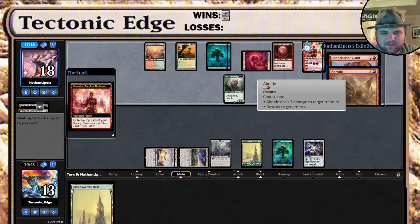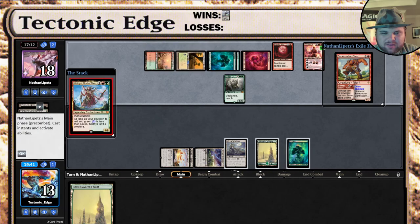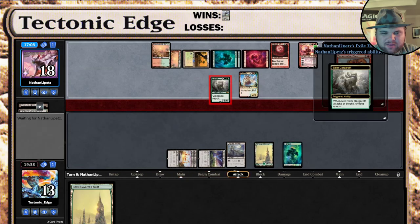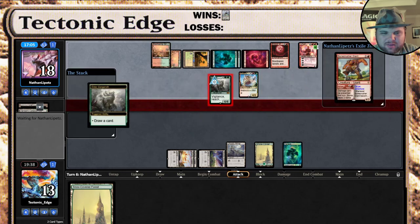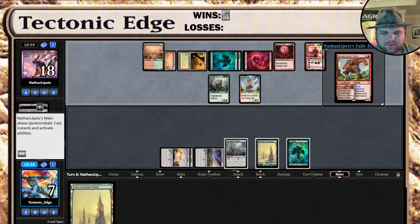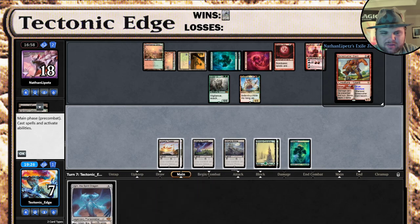Of course he gets that. Of course — that is my luck. What do we need to live? All is Dust — has to be an All is Dust. One mana short, the first threat we get is Ugin. We can't even live long enough because that's a creature. That is game. Alright, thank you for watching. This is Tectonic Edge, signing out.